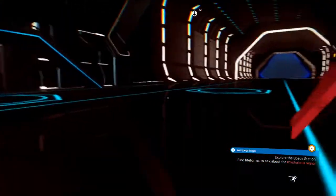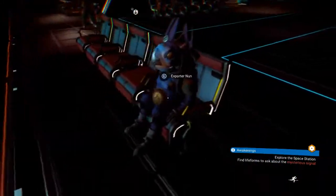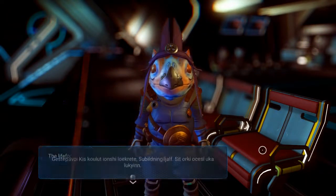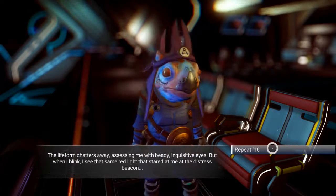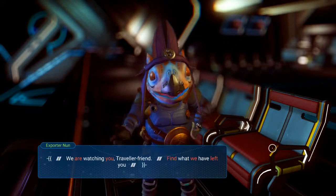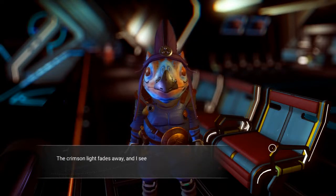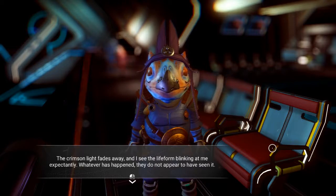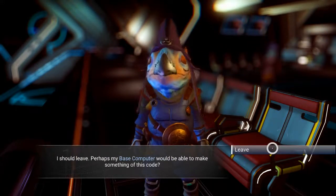Let's head over to this side so that we can talk to more aliens — maybe one of them will know about 16. The life form chatters away, assessing me with beady inquisitive eyes. When I blink I see that same red light that stared at me at the distressed beacon. Entity 16: 'We are watching you, traveler friend. Find what we have left you.' Though the alien speaks, the words are not their own — a string of code is echoed back to me through the red glare, logged directly to my exosuit. The crimson light fades away and I see the life form blinking at me expectantly — whatever has happened, they do not appear to have seen it. I should leave. Perhaps my base computer would be able to make something of this code.